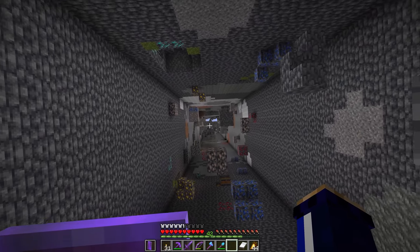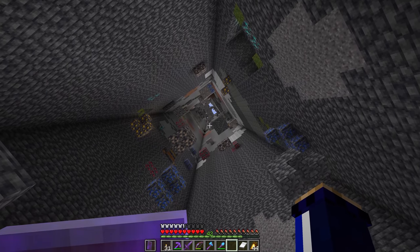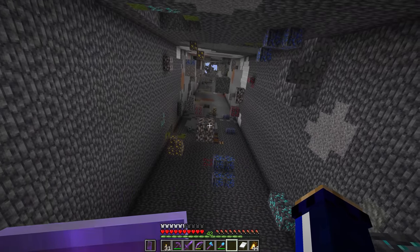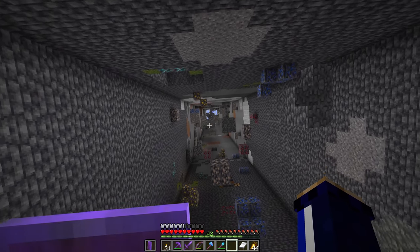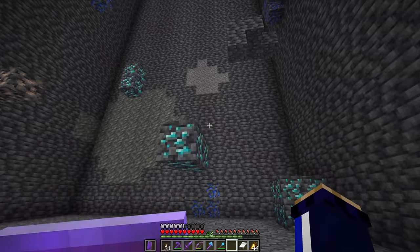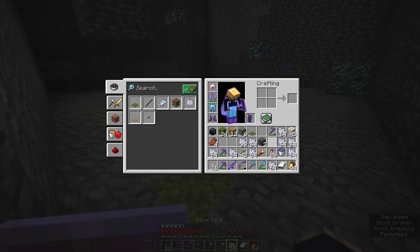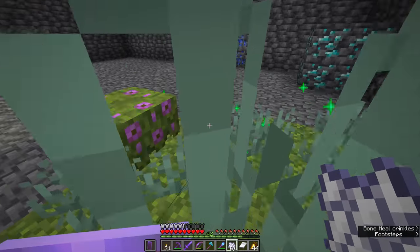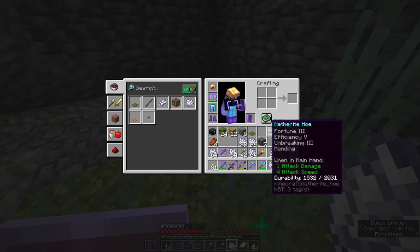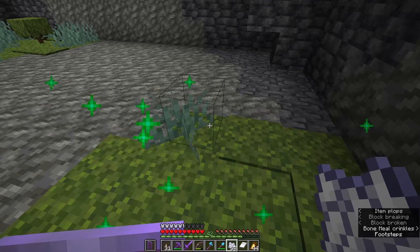After looking at the ore distribution graphic, we're going to mine out all the ores using silk touch so we can see how many ores we acquired from a single chunk, then fortune all of them to see exactly how much material we end up with - including all the diamonds, copper, iron, and everything else. First though, we need to continue moss mining the chunk. With the enderman farm we set up in yesterday's episode, we should have plenty of opportunity to repair the hoe if needed.